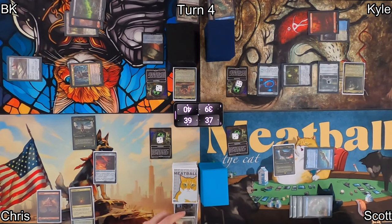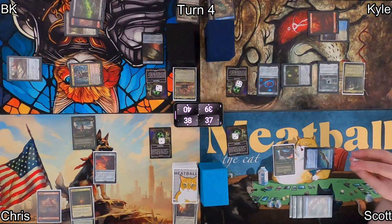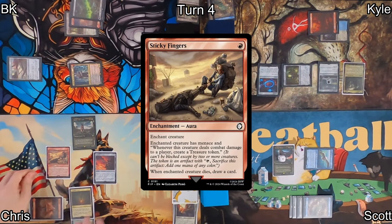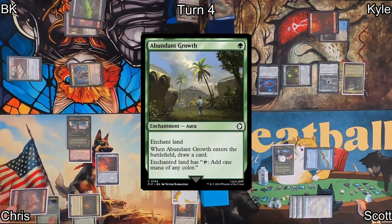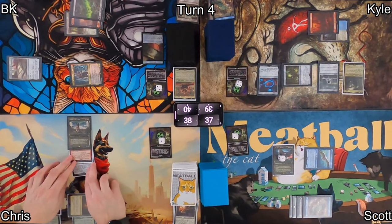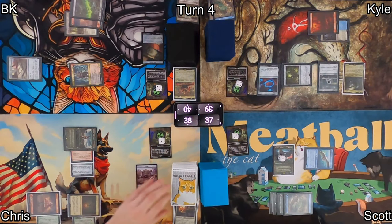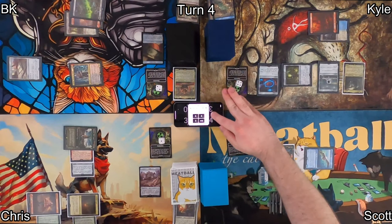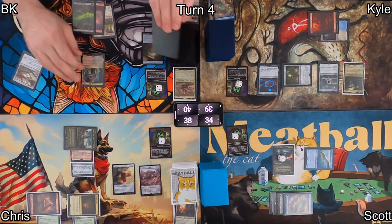On Chris's turn, he draws and has to mill two. One of them is a non-land permanent, so he down-ticks his counters and loses one life. The Mothman triggered, so Scott puts a counter on it. Then Chris casts Sticky Fingers on Dogmeat — this'll give Dogmeat menace and the ability to make treasures. Chris then casts Abundant Growth on his mountain, still kind of choked on mana. He equips Explorer's Scope on Dogmeat and attacks Scott. When he attacks, he makes a junk, looks at the top card — it's not a land, so it stays. He deals some commander damage and makes a treasure, then passes.